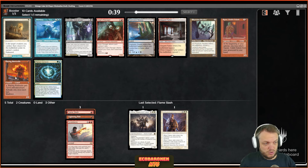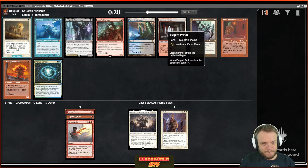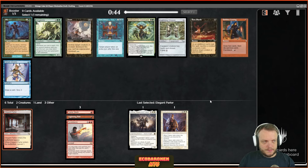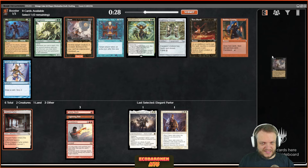Blazing Rootwalla is actually a decent mono-red card — even without graveyard shenanigans, it's a one-drop that attacks for three. Or we can take Elegant Parlor and try to play everything. That's what I think I should do — I didn't quite have the guts to go mono-white nor mono-red this draft, but Elegant Parlor and the Surveil land are quite good. This next pack is not looking good. I can't play any of these cards — I can play Damn as a two-mana wrath. Looting isn't a card for me.